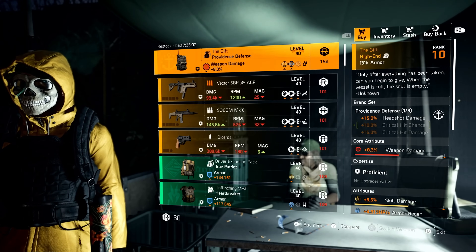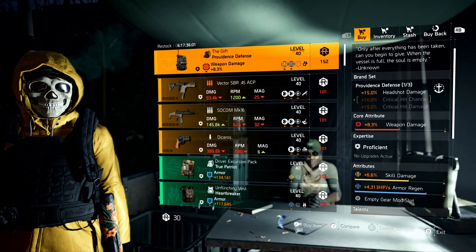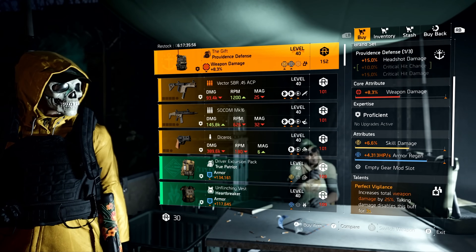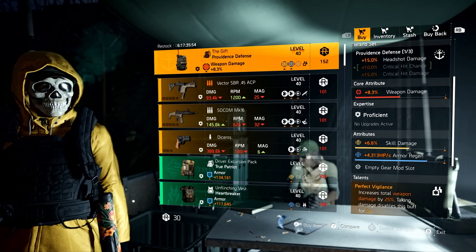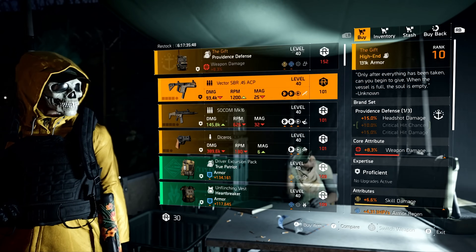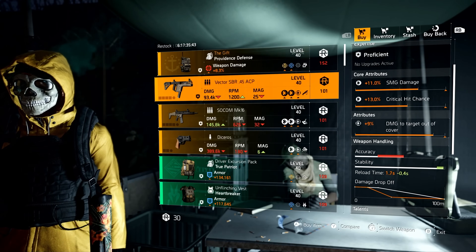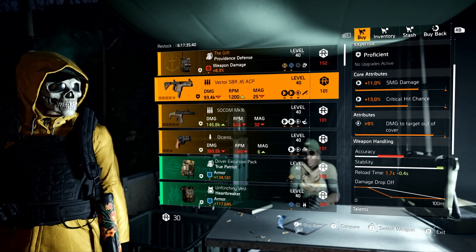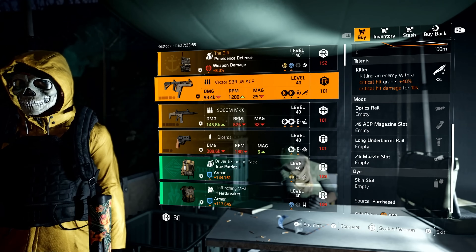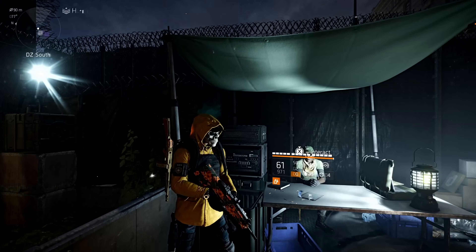Now, must-buys from DZ South: The Gift — even though it's not the best rolls in the game, I still recommend it because it is a PvP exclusive item. However, if you change that skill damage to crit chance and optimize this backpack, it would still be very powerful. And finally, the Vector 45 ACP is a must-buy all day long. Just change the talent to Flatline, put on a Linked Laser Pointer, and you're good to go.